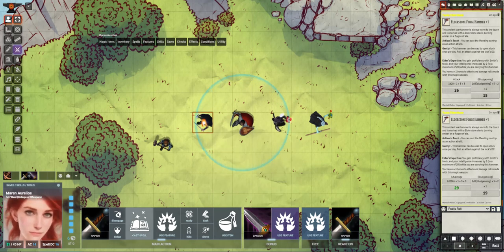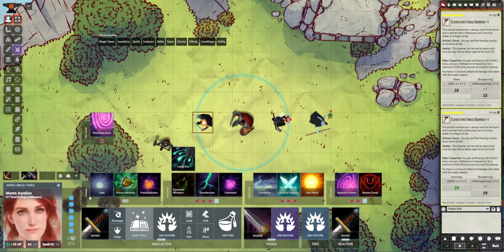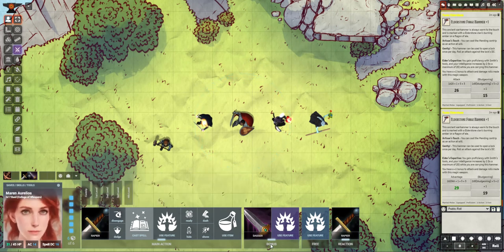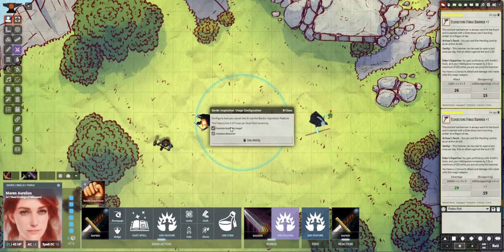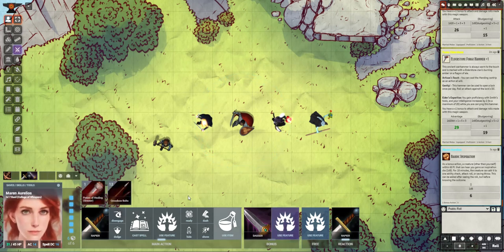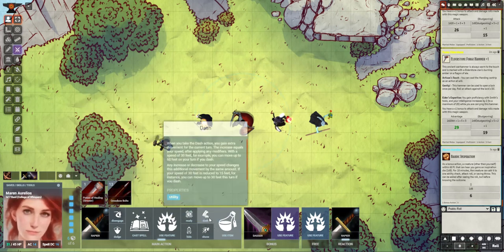Cast Spell brings up all kinds of spells and it's already collapsed because you have quite a few. Some of them may appear on the second level, but you can easily expand and see what you want to cast from here. There's your Bardic Inspiration — it shows you how many you have. If we click it, we can say yep, consume it and use it. Animations and everything! And you can see your counter goes down. Use Item shows you have a Greater Healing Potion and crossbow bolts.